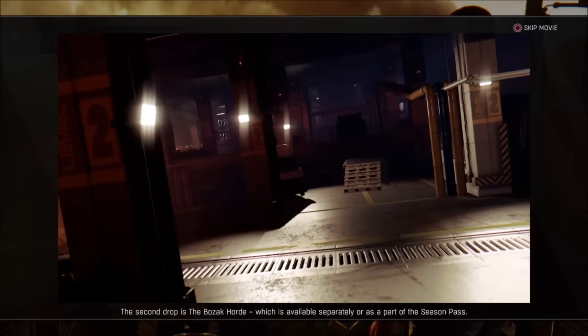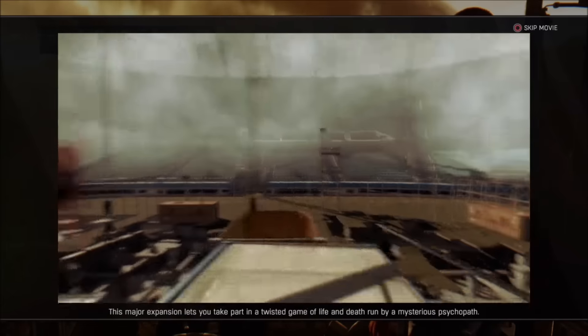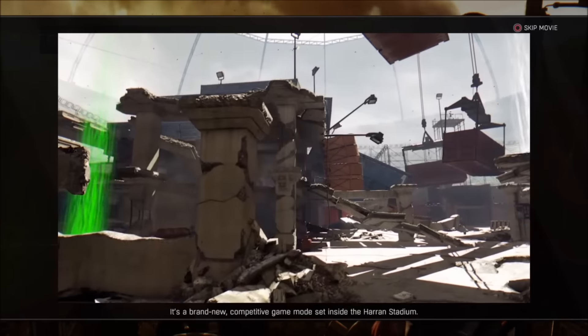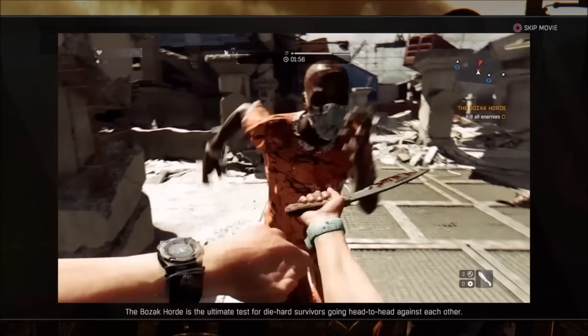The second drop is the Bozak Horde, available separately or as part of the season pass. This major expansion lets you take part in a twisted game of life and death run by a mysterious psychopath. It's a brand new competitive game mode set inside the Huran Stadium.